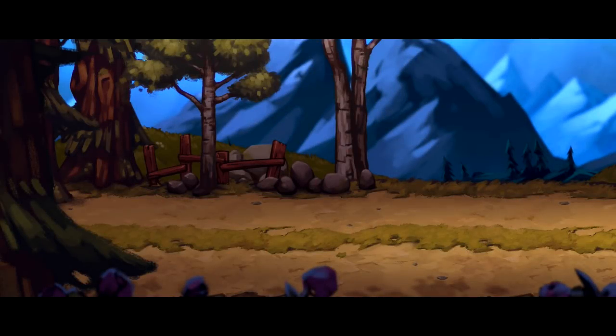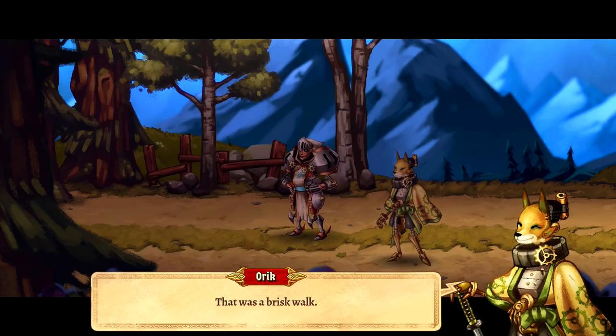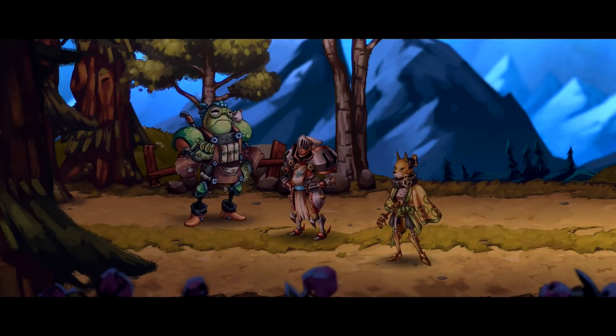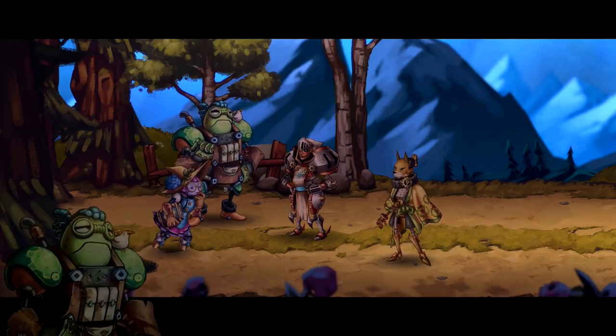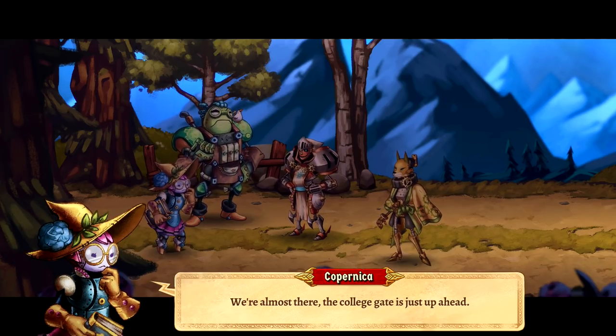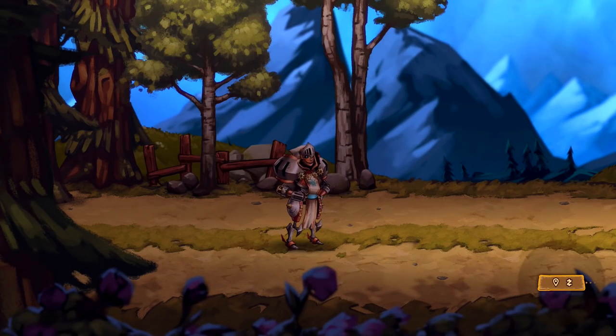So yeah, we learned last episode that the guild is full of jerks and they don't wanna credit us for saving them. But now we gotta go to the college to see what's going on with the possibly corrupted alchemists. That was a brisk walk — a little too brisk for my taste. We're almost there; the College Gate is just up ahead. All right, let's keep going.